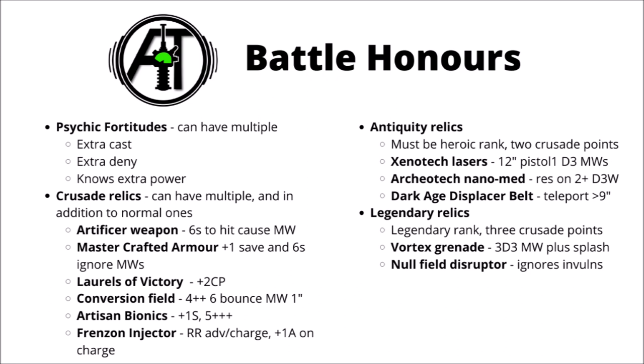Finally we have Crusade Relics, which quite surprisingly you can have in addition to normal relics, and you can also get multiple Crusade Relics on the same character. There are 6 Standard relics, 3 Antiquity relics, and 2 Legendary relics. The Standard relics are open to everyone: an Artificer Weapon that causes mortal wounds on 6s to hit; Master Crafted Armour for plus one to saving throw and a 6+ feel no pain against mortal wounds; Laurels of Victory for plus two command points but losing two when the character dies; a Conversion Field for a 4+ invulnerable save that bounces one mortal wound back on a 6; Artisan Bionics for plus one strength and a 5+ feel no pain; and a Stimm Injector for rerolling Advance and Charge rolls and getting plus one to attacks on the charge. Certainly some very powerful ones for certain characters.